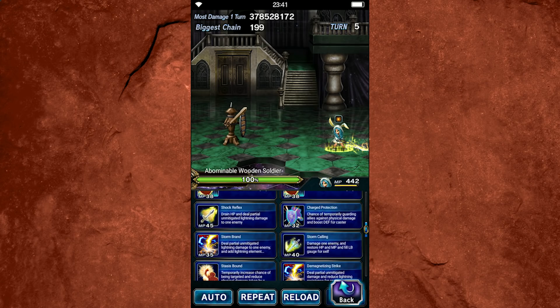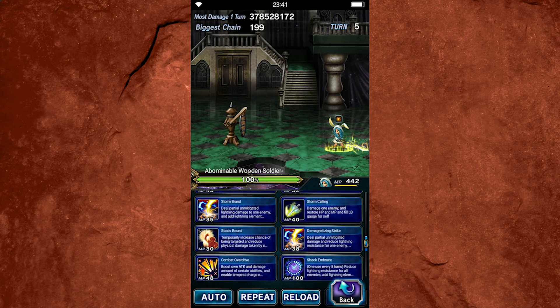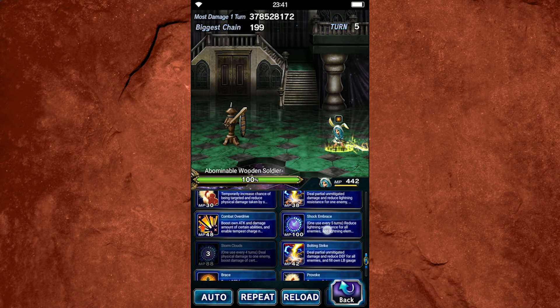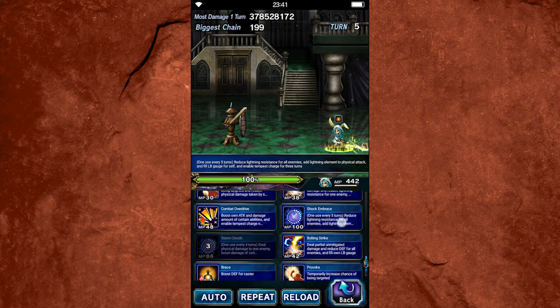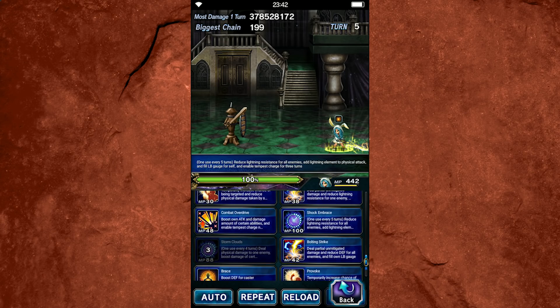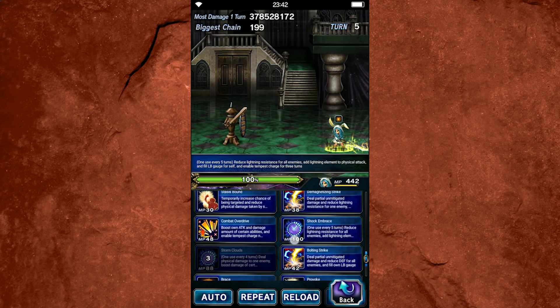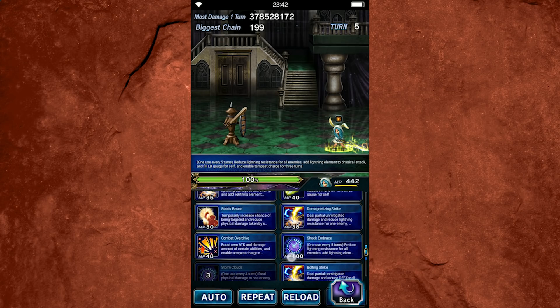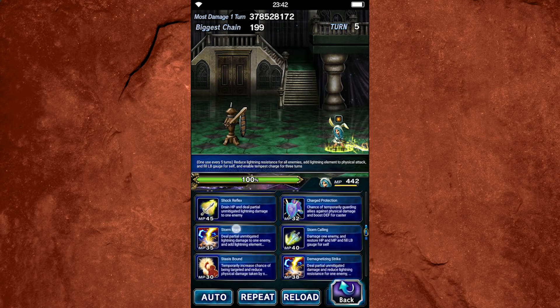Esther's true power comes when you use her as a limit burst chainer, and her kit supplements it very, very nicely. The most important skill to get that off the ground is her Shock Embrace. This ability is really awesome because not only does it decrease lightning resistance for all enemies, it adds lightning element to her own attacks, increases the limit burst gauge by 20, and gives her triple cast.